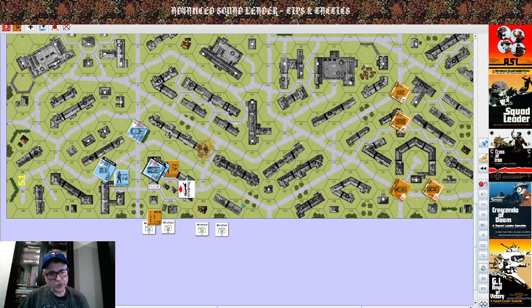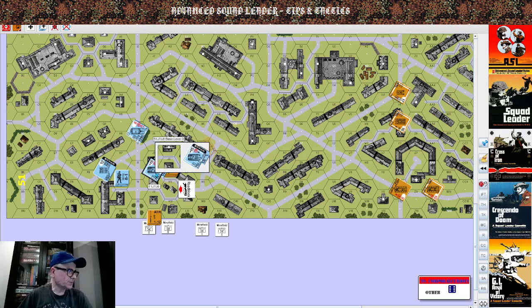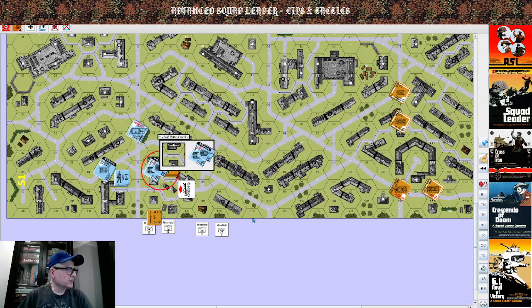If he has an armor leader he can use the armor leader modifier. Let's roll a 1D6 and see what would happen. Six. What would occur here is his covered arc focal point — where you have line of sight to it.